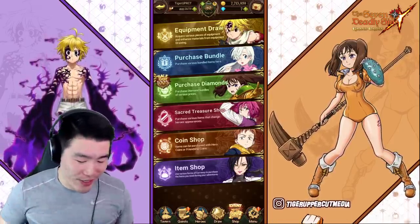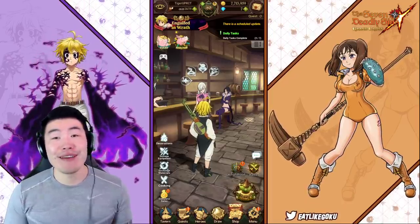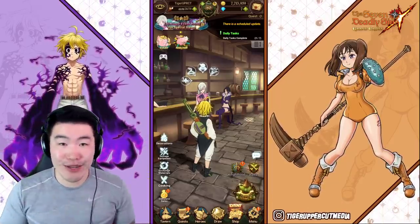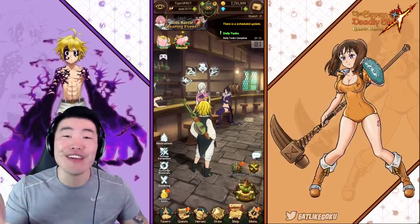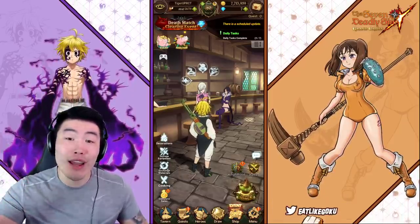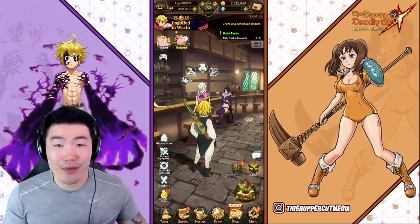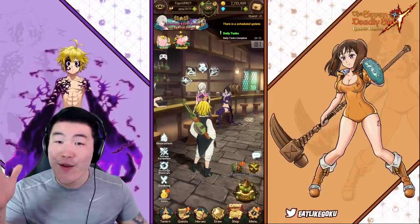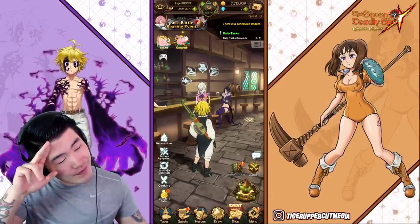That's today's video, guys. Thank you so much for watching — mostly a shaft, it was pretty rough, but that's how these games go sometimes. Let me know in the comments how your summons went if you pulled for Demon Meliodas. If you liked the video, make sure to like it, and if it's your first time on the channel, hit that big red subscribe button to join the Tiger Squad. Hit the notification bell too so YouTube knows to keep you up to date. I'm Tiger with Tiger Uppercut Media, signing out!